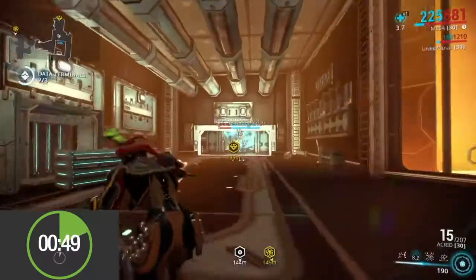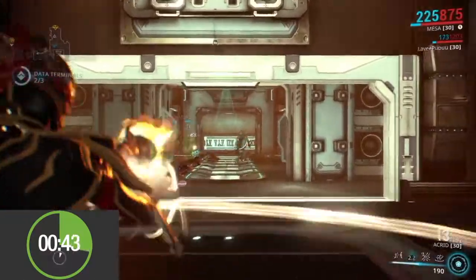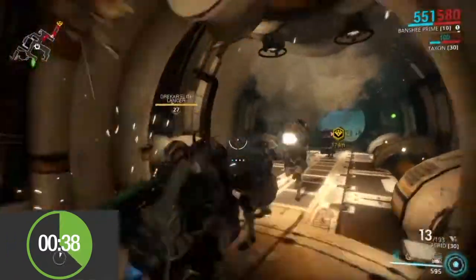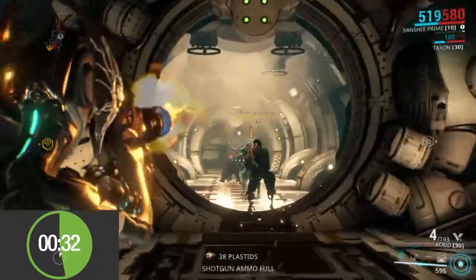It shoots toxic darts with a guaranteed toxin proc, which may seem gimmicky but is actually pretty useful. They give this gun a lot of backloaded DPS, making it essentially a fire and forget type of weapon. Along with the gimmick though, the Acrid comes with a fairly decent damage model, perfect accuracy and a nice quick reload, which makes it a pleasure to use.